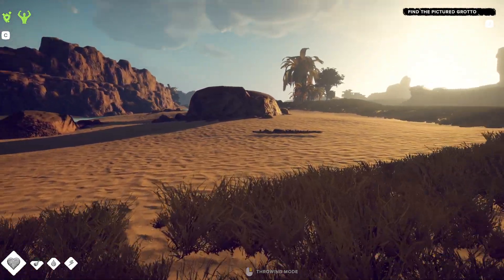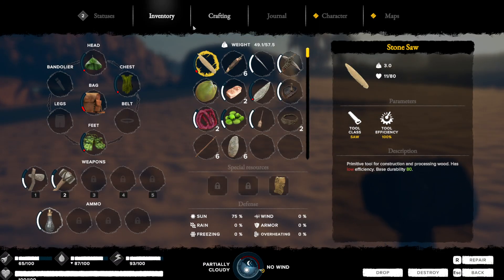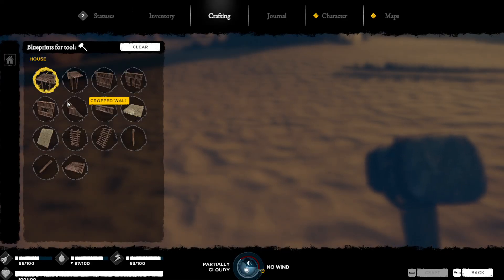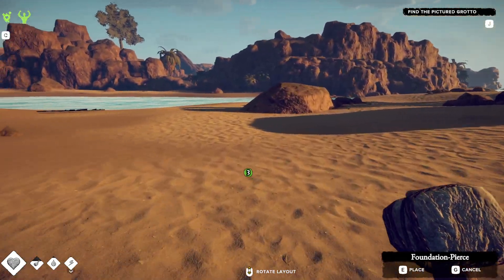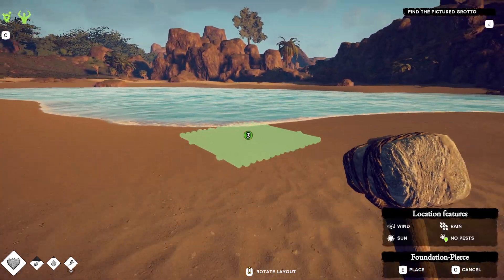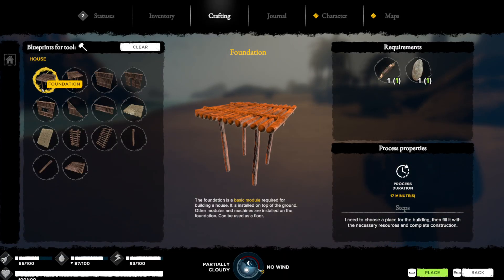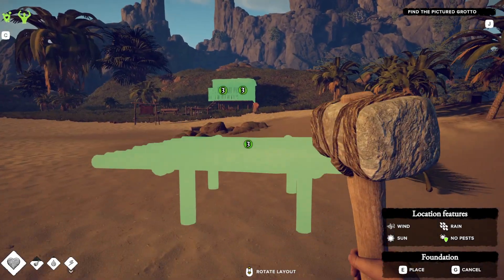Welcome back to Survival: Fountain of Youth. You should be able to craft a hammer — be it a full wood hammer or a stone hammer. We have the stone hammer, and from there you'll be able to place foundations. This one looks like it's meant to go in the water, which is cool — and it is! It's super neat. There are obviously other pieces you can build, like this one, which is just a standard foundation.